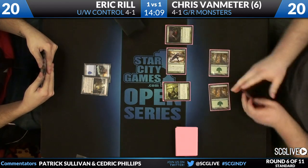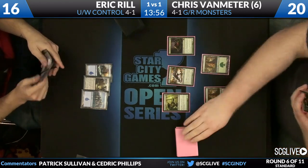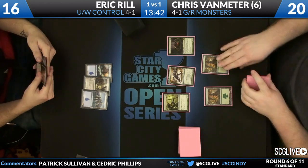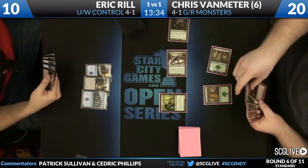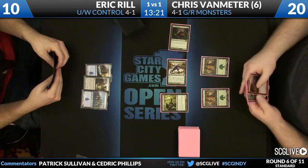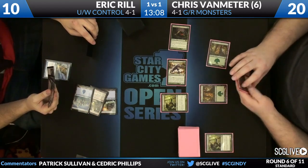Van Meter draws a Garruk, Caller of Beasts. You can see his hand right now — he's got red cards but nothing he can deploy on this particular turn. He has an Ooze — Scavenging Ooze is going to come into play, and Rill takes a draw step. Even though Rill had a mulligan and his lands are coming up a little weird — he's got an Island and two Mutavaults — he doesn't have white mana. Another Elvish Mystic for Chris off the top. He knows he doesn't have to worry about a Supreme Verdict — Rill is so far away from doing that, no Mystic Gate in this format. Eric doesn't have any white mana, so there's no threat of Supreme Verdict in the near future. The worst that could happen is an Azorius Charm on the Elvish Mystics, but you're still getting beat in for damage from those other creatures.